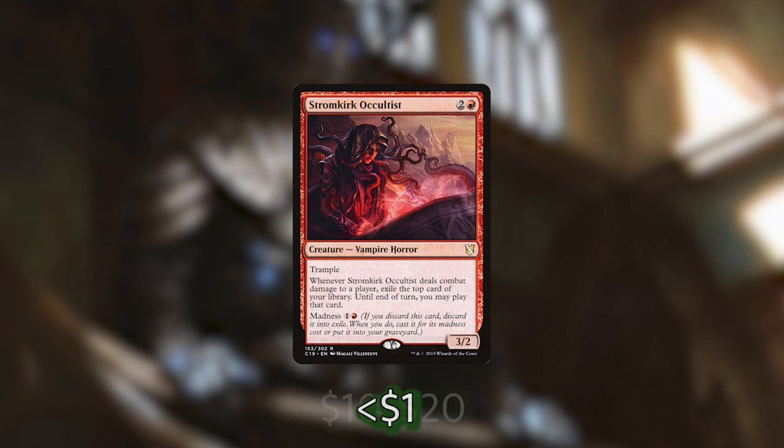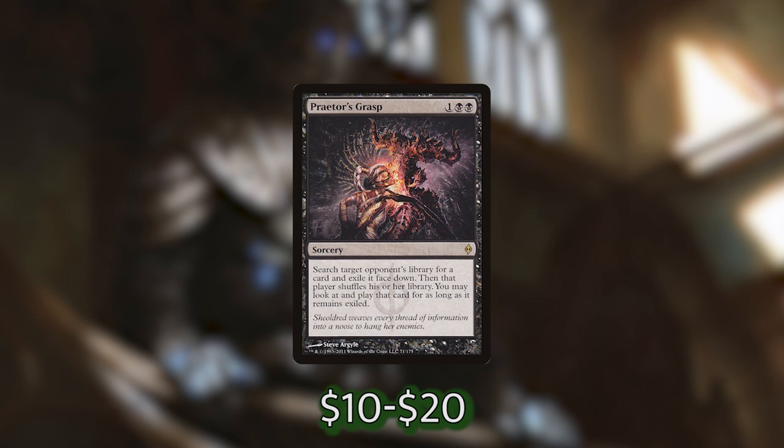We've also got a really powerful sorcery in Praetor's Grasp, which lets us search target opponent's library for any card, exiling it face down. That player shuffles, and we can look at and play that card for as long as it remains exiled. This is such a powerful card. If you have a friend with a really degenerate combo deck, you can use Praetor's Grasp to take out their Thassa's Oracle, their Food Chain, or whatever combo piece, and sometimes it just makes their deck not work. But you can also use it for grabbing a land, removal, or a counterspell — the flexibility is amazing, and it has synergy with our commander.